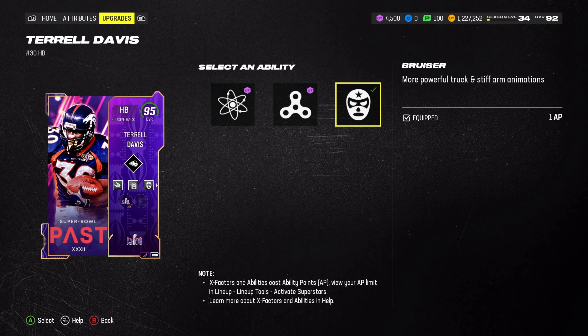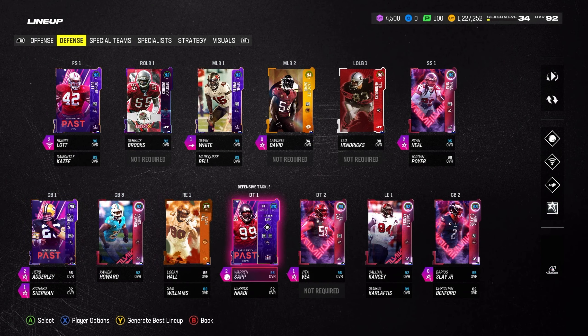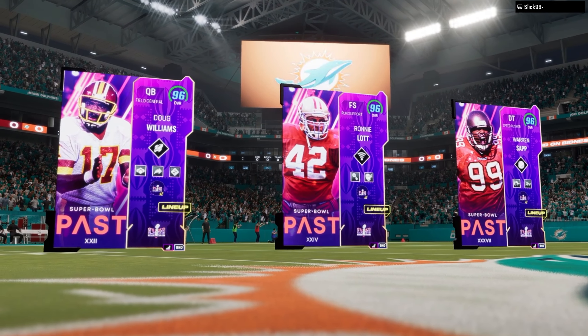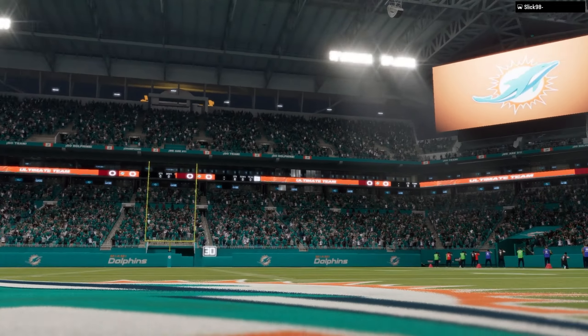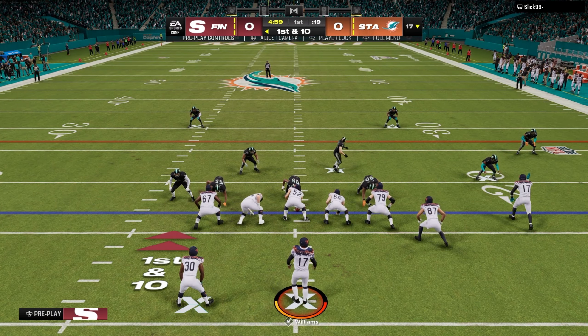We also got Baris at receiver and Doug Williams at quarterback — go check those gameplays out if you haven't yet. We got Van Jefferson and Slater, CJ at tight end to match the Super Bowl theme. On defense we got Devin White, Ronnie Lott, Herb, Warren Staff, and we just picked up Lavonte David. We kept some playoff cards like Darius Slay and Xavier Howard from our Bucks theme team.